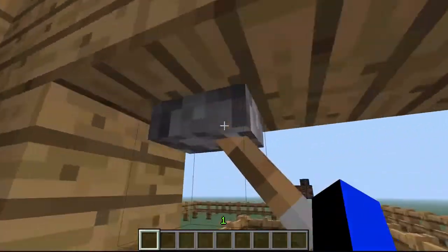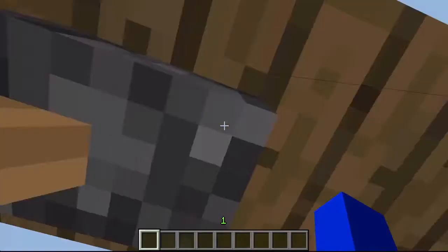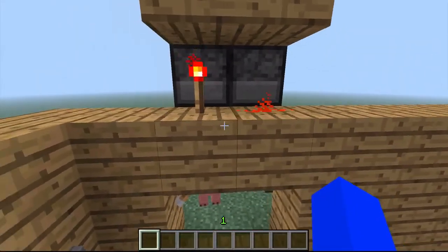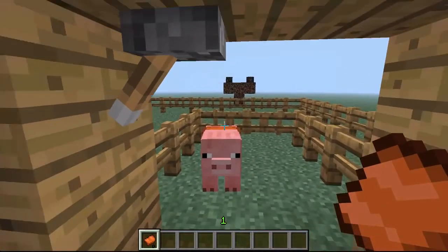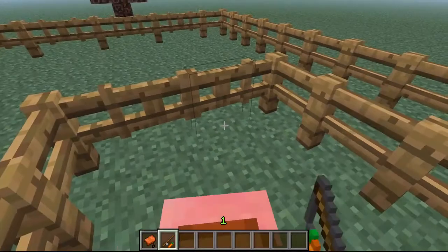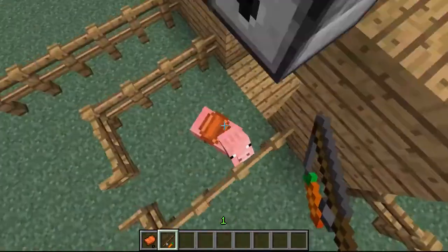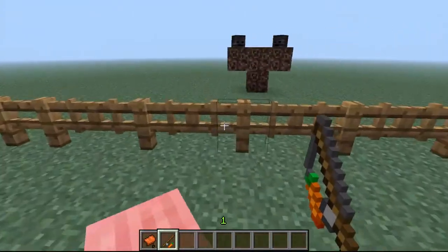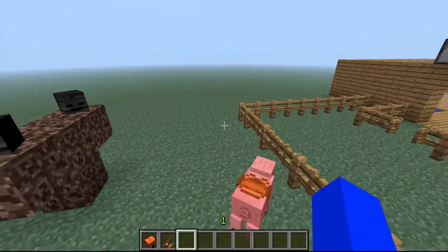Pigs are now able to jump when the player rides on them. This is my complete and total fail — I was trying to do this so simply. Why don't I just take a saddle? Oh wait, I forgot to get a carrot on a stick. We have carrot on a stick. Let's go — my mighty pig. Thank you for that wonderful ride. Apparently they will now jump.